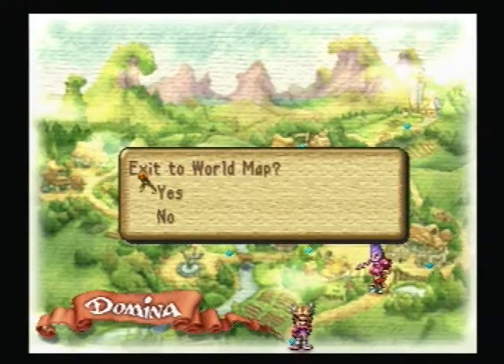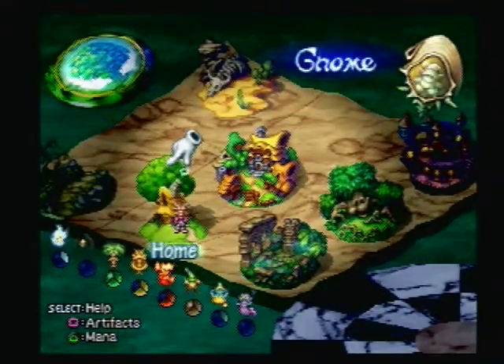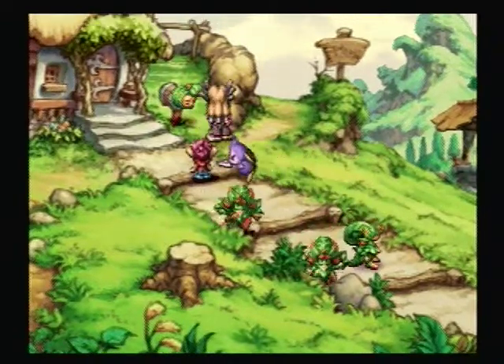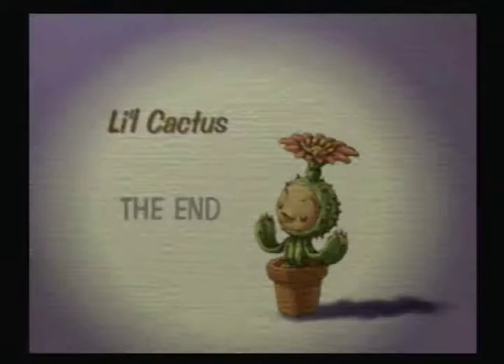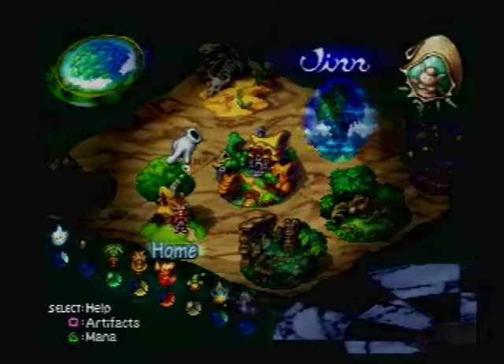Little cactus is apparently not going to get his juices squeezed out today — he actually found a potion for Bud. Back where it all began, we're going home, and we find little cactus in the mailbox — which, by the way, is the artifact we used to create our own house when we first started the game. There you are, you little pinhead. He says: 'I got potion.' And there we go — that's it. No reward or anything for doing that, but that's the end of the quest.